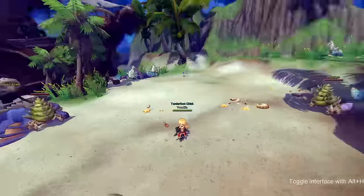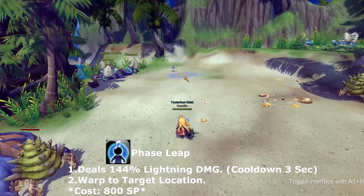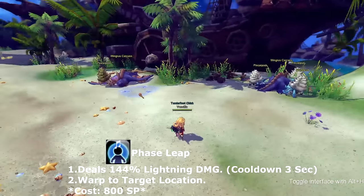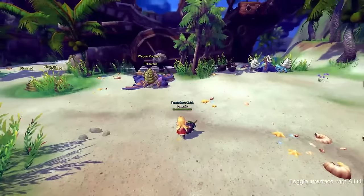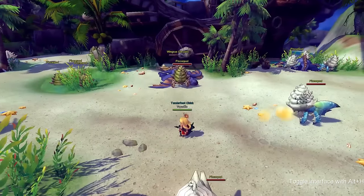Now let's look at Phase Leap. Phase Leap is sort of like Arcane Warp, but this one does not heal — it actually deals lightning damage. This skill goes on cooldown for three seconds, after which you can use it again.